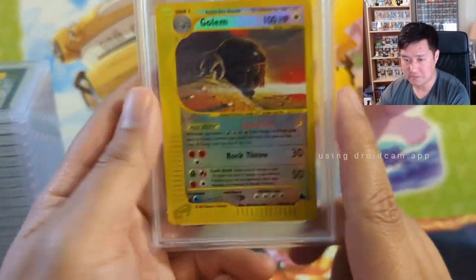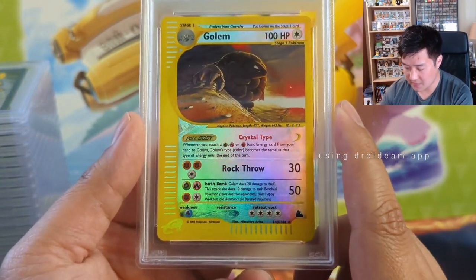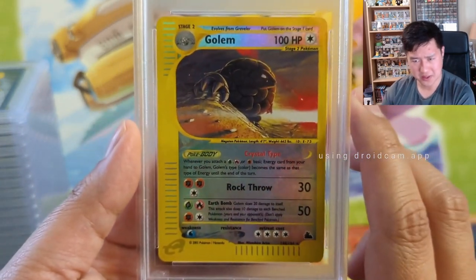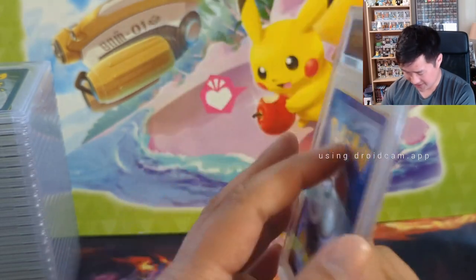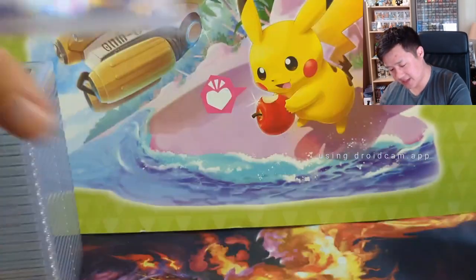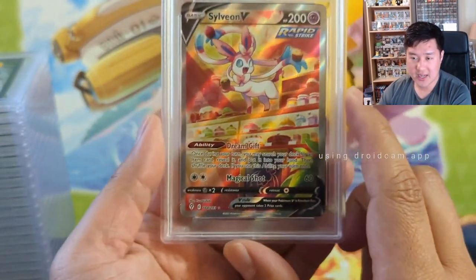I really like this card — the Crystal cards. I don't have all of them. I think Golem was one of the more low-hanging fruit and I do like the art; I just think it's really cool. This is the reverse holo — only got a six again. Definitely some edge wear on the back. Unlikely I would resubmit that one.